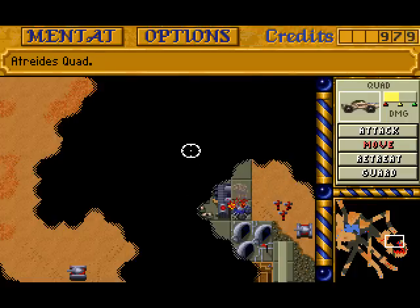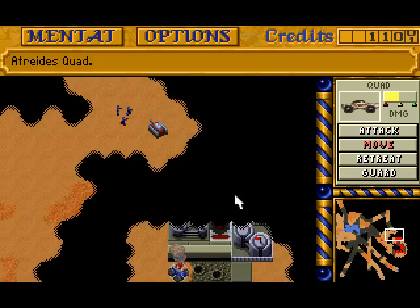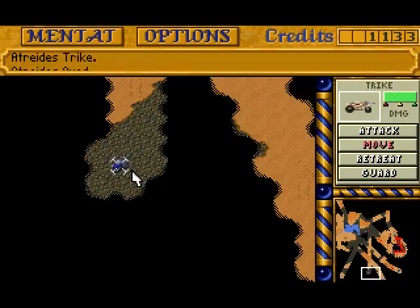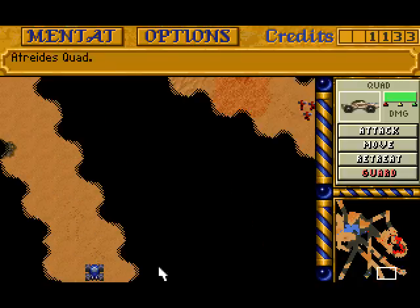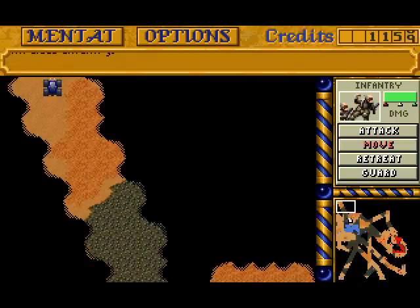Later on in the more difficult missions they have more construction yards, but in these early missions I believe it's always one. I'm just trying to get rid of the useless units.